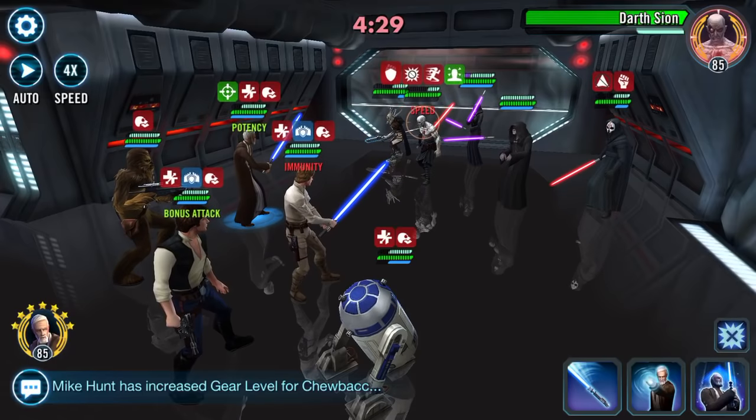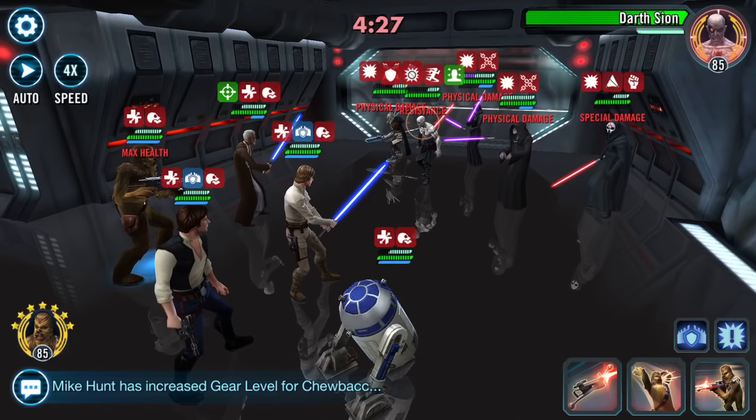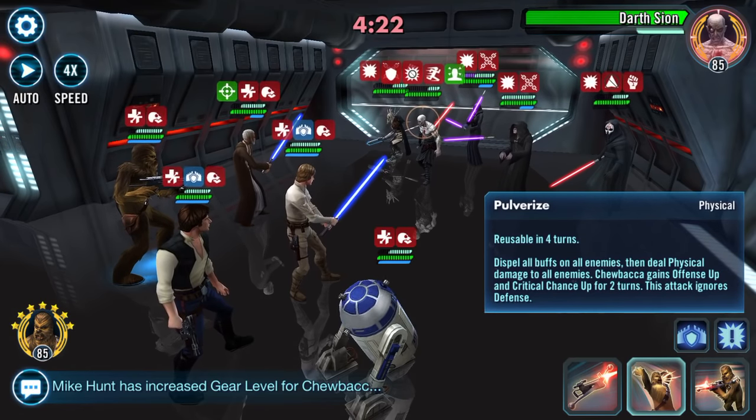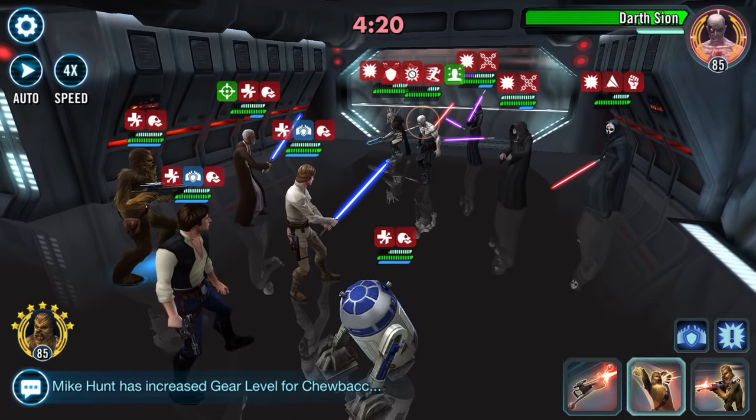We don't want Nihilus going immediately, so ability block everybody. Now which way around do I do these? Pulverize: dispel all buffs on enemy, then deal physical damage.